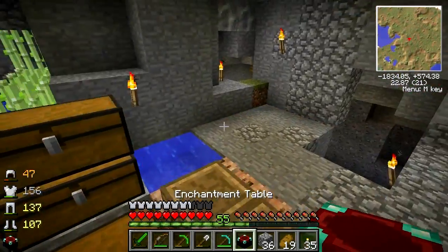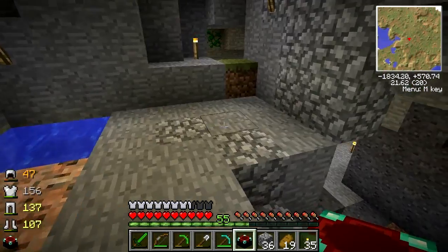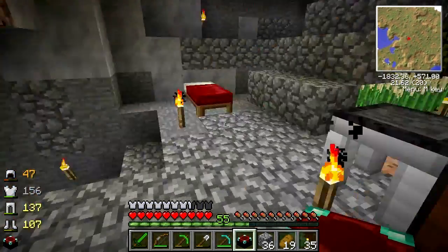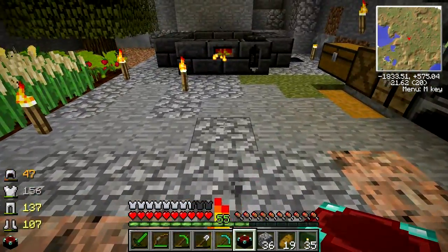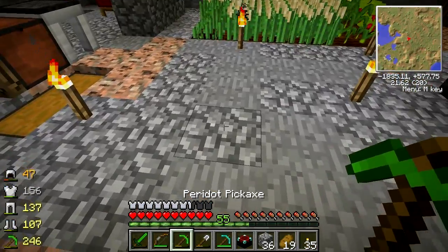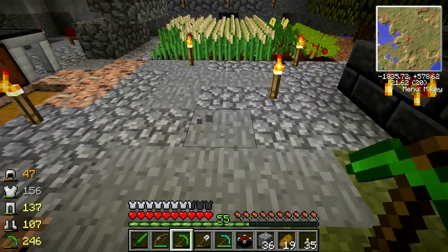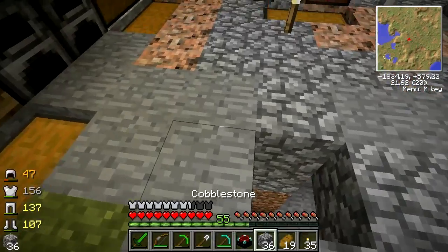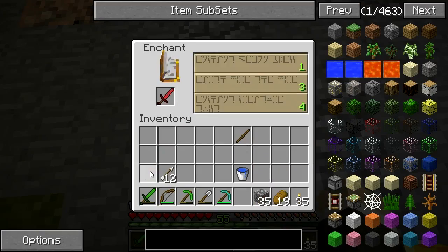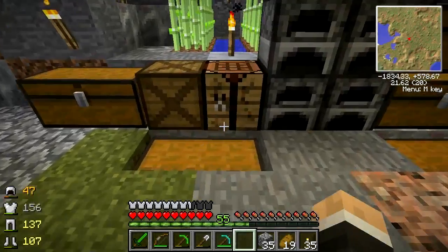Now where do I want to put this thing down? I'm kind of leaning more towards over here maybe, for the bookshelves, but there's kind of a staircase in the way there. Maybe insetting it into the floor. There we go. I could do some enchanting, but we're not going to do that right now - we're going to build up some bookshelves first.